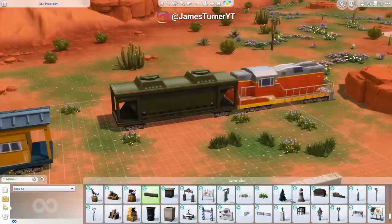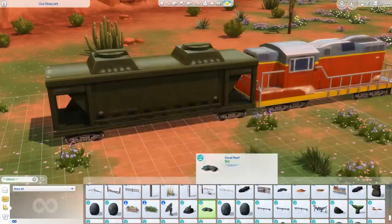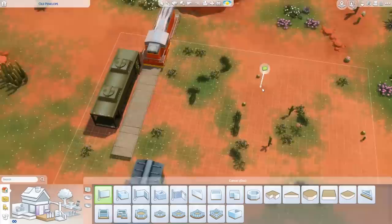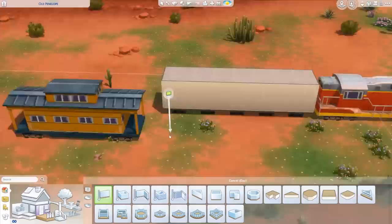Hey guys, James here, welcome back to another Sims 4 video. Today we are building another tiny home - this is going to be a tier 3 tiny home. We've done two micro homes which are tier 1 under 32 tiles, and two tiny homes which are tier 2 under 64 tiles. Today we're doing our first small home which is 100 tiles or less. I wanted to do something different, so I thought we'd go to StrangerVille and build a train - living in a couple of train carriages.